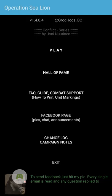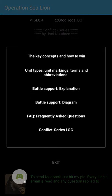Let's look first at this front page. He doesn't just drop you in, though it's pretty easy to figure out how to play. Touch to select, touch to move. You have something along the lines of power-ups that you can use — though they're not power-ups, they're resources. If you want to look at things like the FAC guide, combat support, how to win, unit markings, you've got quite a bit of information in there that will tell you about battle and battle support.